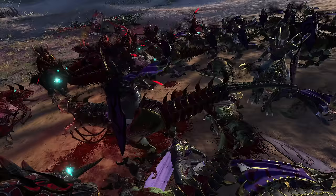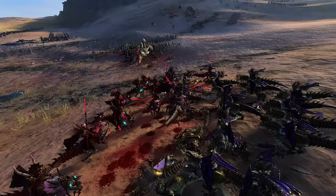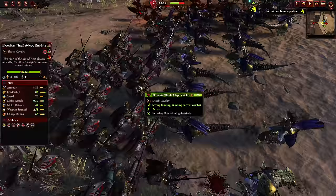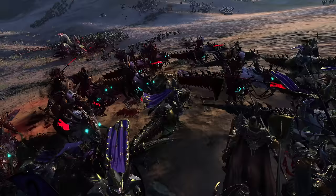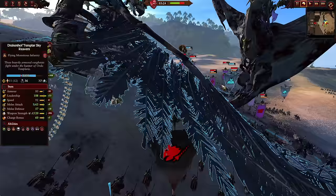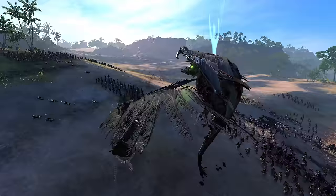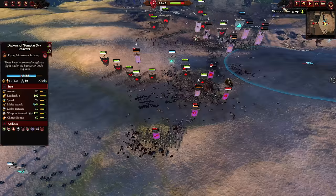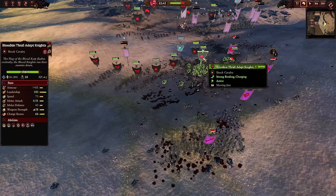Our Blood Kin Adept Knights move in to dish out additional damage to the Cold One Dread Knights, but it becomes clear the Disciples of the Path have already pretty much defeated them. The rest of our army moves in — our allied Drakenhoff Templar lord on an undead griffon faces off against the Master's Champion, though that fight is roughly even since this isn't Aberrash they're facing. Our Bloodkin Thralls have managed to move around both enemy flanks and will destroy the enemy back lines.